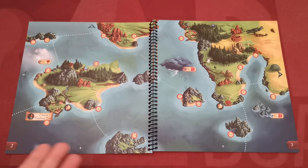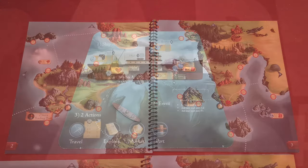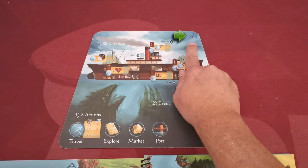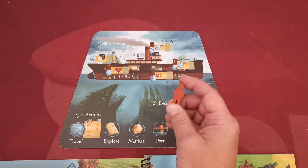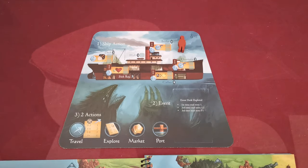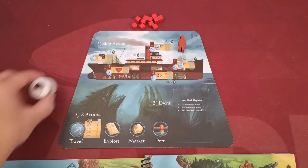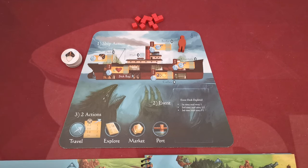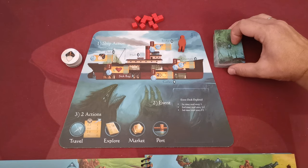First, open the atlas of the game on page two and place the ship token in the exact region shown. Place the ship board next to the atlas using the side depicting your player count — for one or two players use this side. Take the ship action token and place it anywhere on the board. Place the 11 ship damage cubes next to the board and do the same for the search tokens after you shuffle them and place them in a face-down stack. These tokens are connected to the ship deck action.